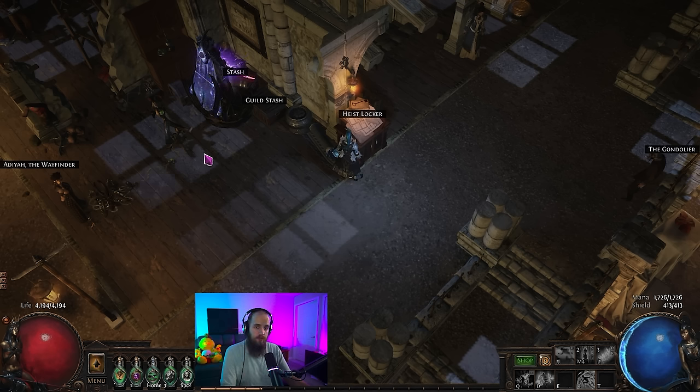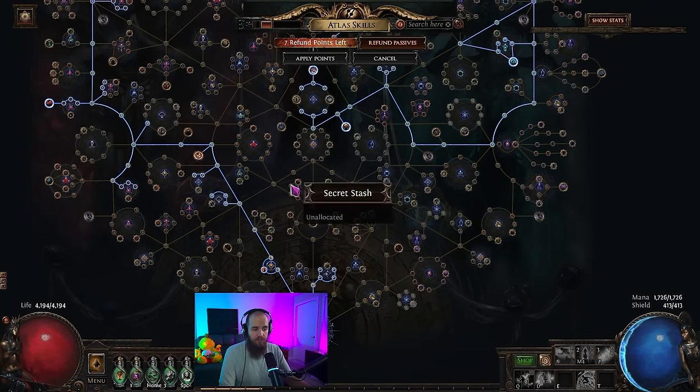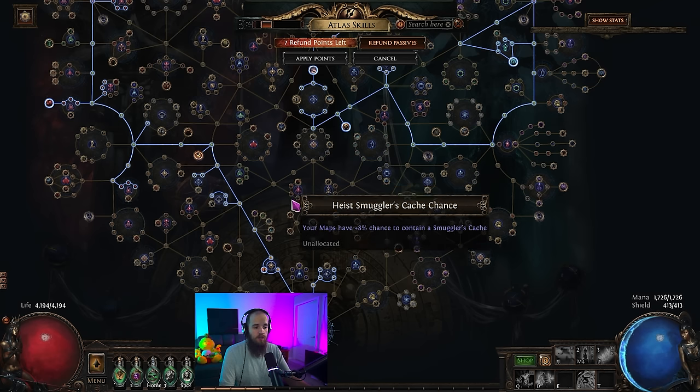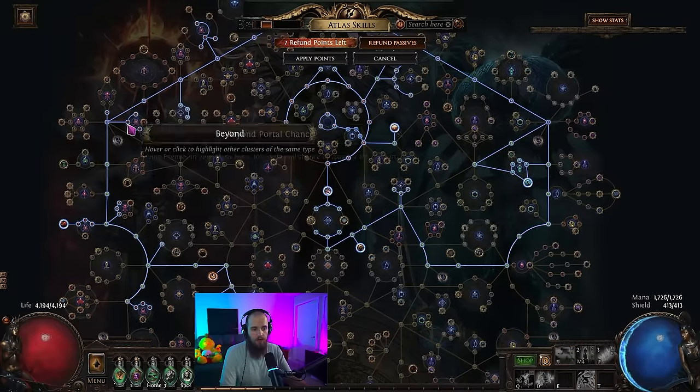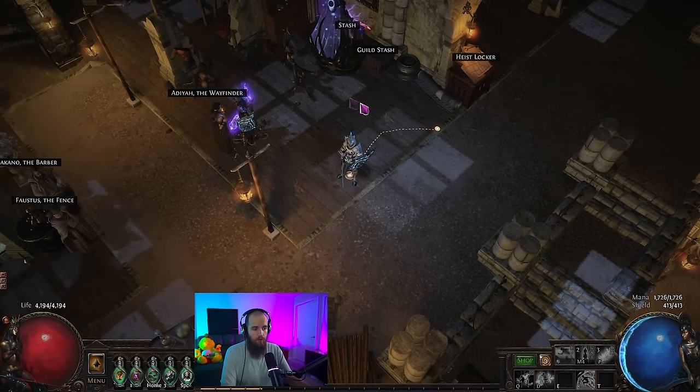There are a couple of different ways to get your rogues leveled up — through contracts or through blueprints. You can gather contracts while mapping; smuggler's caches are pretty nice for basic currency. You could take Heist nodes on the tree to get a decent amount of contracts of any kind. You can also take the Seventh Gate and gateway nodes that allow you to put Heist on your map device, giving you two additional smuggler's caches.